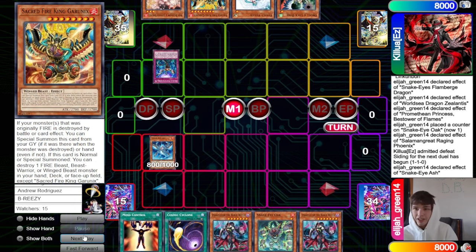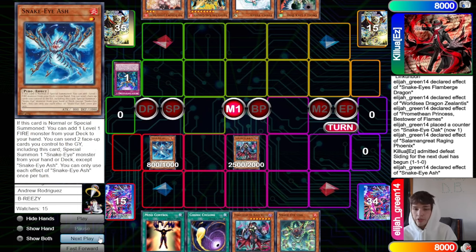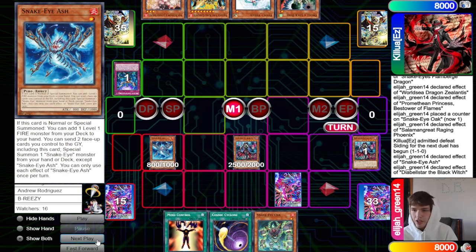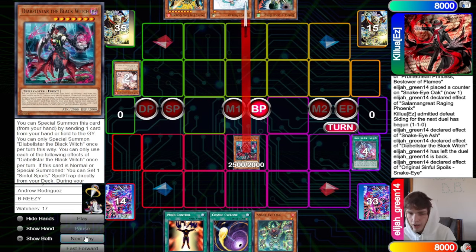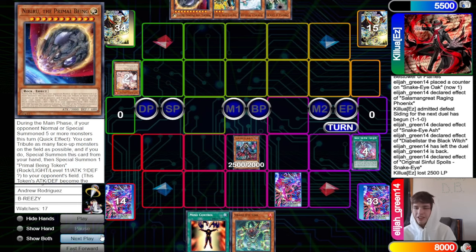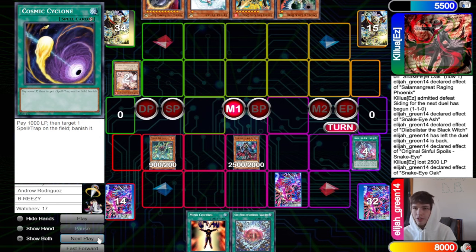They draw Black Witch. Normal summon Snake Eye Ash — they Imperm it, trying to double hand trap to stop them without Drolling. Summon Black Witch, discard Black Witch effect for Original. When they activate Original, they Ash Blossom it. Make Link Karibo, Original sun, Link Karibo, Ash. Battle phase attack, set Cosmic, pass.